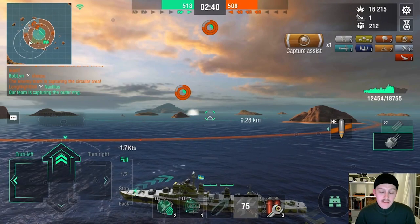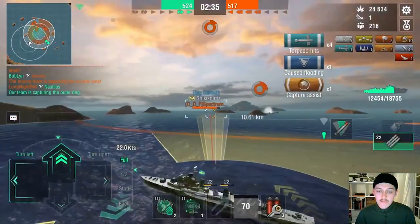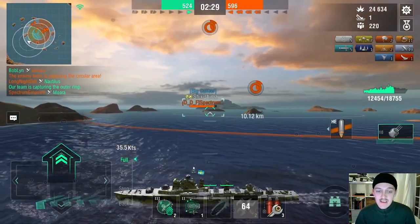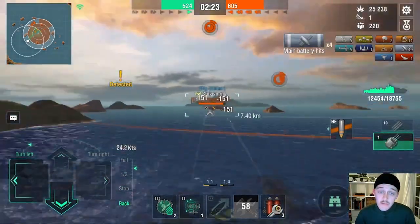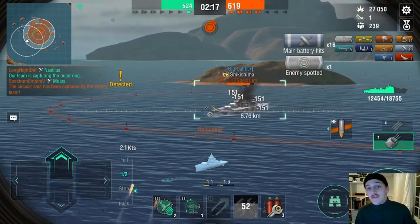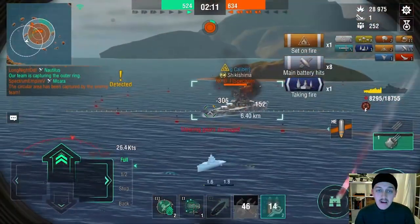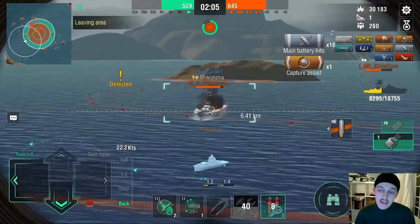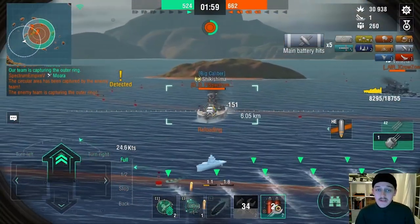We're still not detected yet, so we're going to keep our advantage of being hidden. But here comes the Shikishima and he killed my Henry - so now it's just me. We're going to do the same principle as before: reverse. When you see the enemy shell, the flash from the muzzle flash, you reverse your ship and you turn in towards the shells. You just saw a Venezia salvo fly above me because I did that. We didn't dodge the Shikishima salvo, but honestly I'd rather dodge a Venezia salvo than Shikishima. There you see another Venezia salvo dodge - turned and reversed.